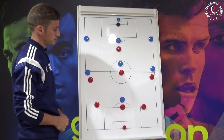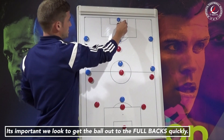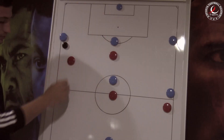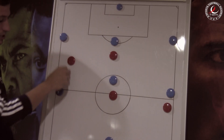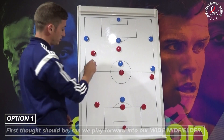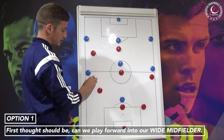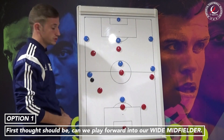First things first, we're looking to get our fullbacks on the ball. More than likely he's going to be closed down, and his first option is to get that ball into our right side midfielder so that he can go and attack the fullback in a 1v1 situation.